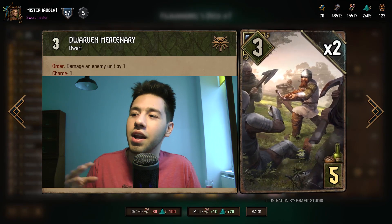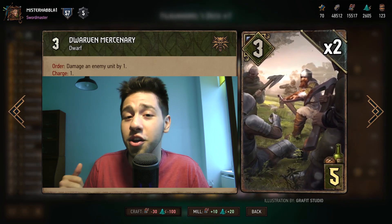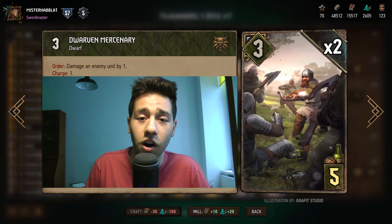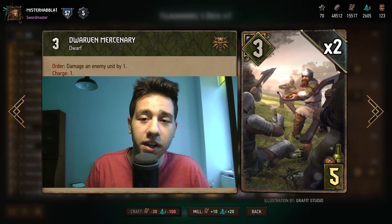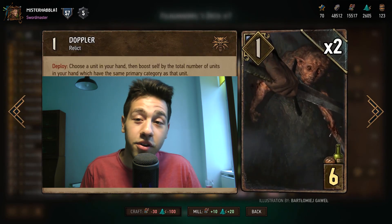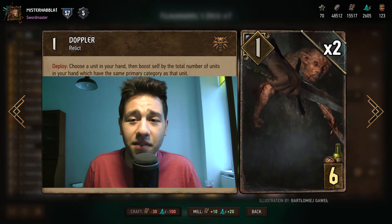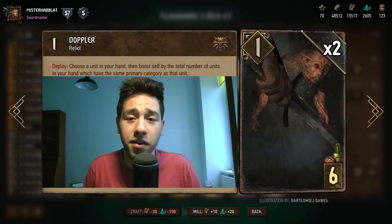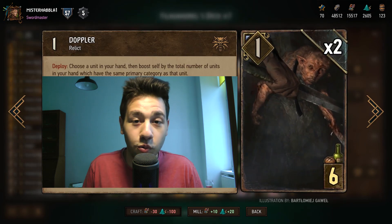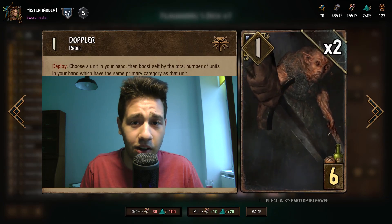Next up is Dwarven Mercenary. Against control matchups, you mulligan this card. Against non-control matchups, you can keep it as it is very strong - it's like a Lirian Arbalest, except that you need to play dwarves, and you have plenty in your deck. Next up is Doppler. This card is just a good little tempo play - it usually produces seven to eight points, but don't be afraid to mulligan it in later rounds, as it is not a dwarf and you want a full dwarven hand.